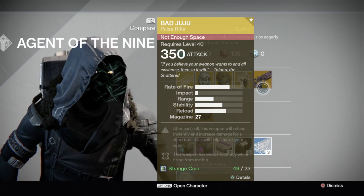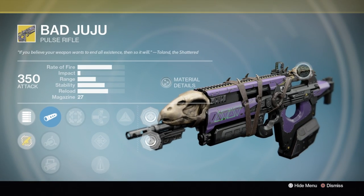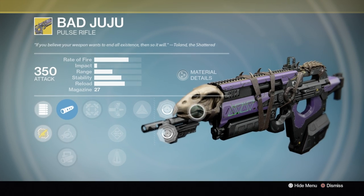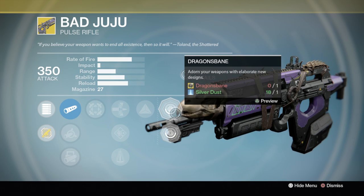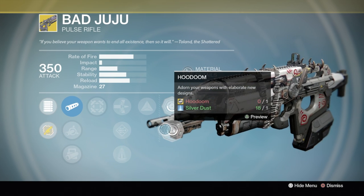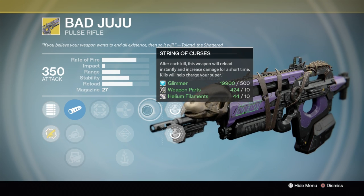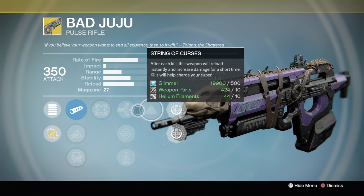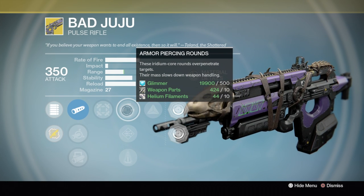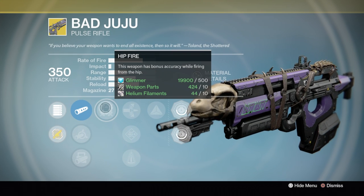The weapon of the week is Bad Juju. He also has two ornaments for it — Dragons Breath and Hoodoom. The exotic perk String of Curses causes the weapon to reload instantly after each kill, which is godly, but it's not good for PvP because you'll get wrecked. Don't use it in PvP.